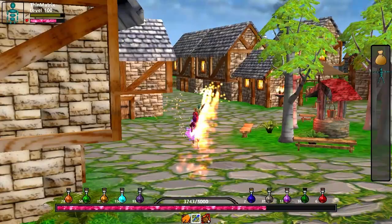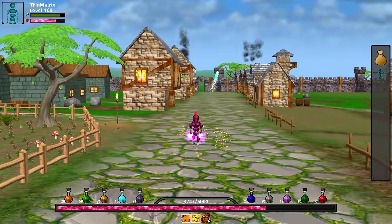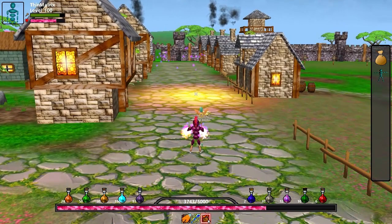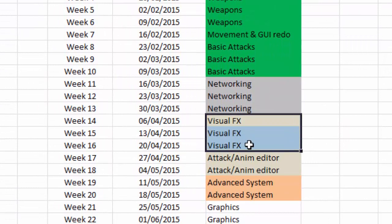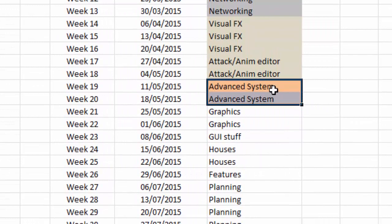That is everything I did this week, and that's now everything I need to do for the basic attack functionality on the client side. Next week I'm going to start working on the server code to allow for combat to work in multiplayer, and also to allow you to actually attack mobs and for them to attack you back. After that, I'm going to be spending about a month working on visual effects and an attack editor to get a load of very nice looking attacks into the game, and then I'll be going back to implement the more advanced features planned for the combat system.